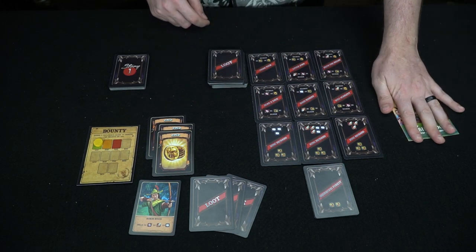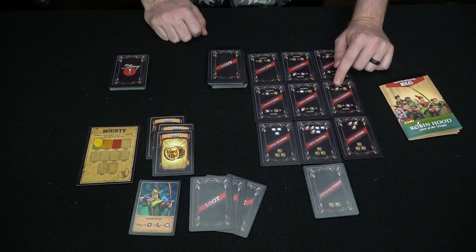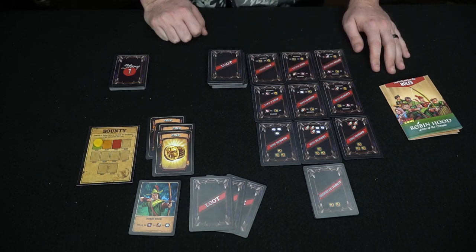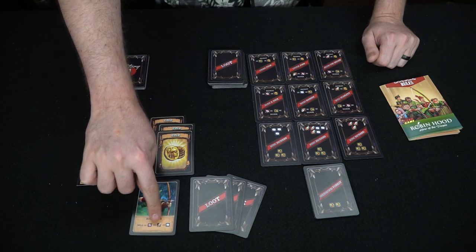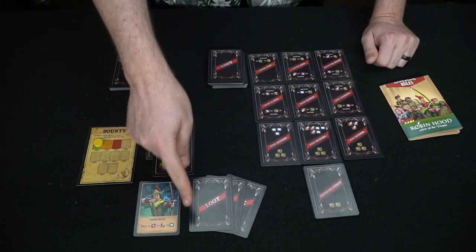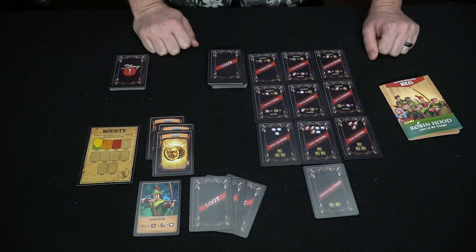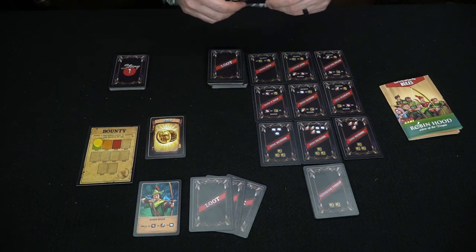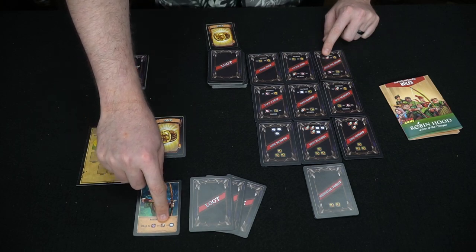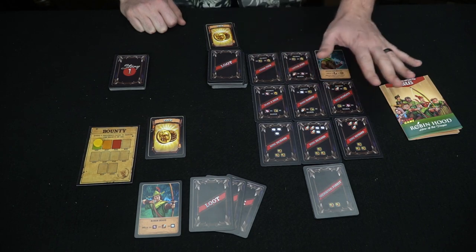In the action phase you can do quite a few things. The first is recruiting characters — there's a cost involving gold and sometimes strength, influence, or archery cards. Robin Hood has specific skills you can use once each to recruit or rescue certain characters. For example, I could recruit this guy — it costs two gold and two swords, but I have a discount of two swords. So I can discard two gold and flip over Much the Miller, achieving one of my objectives.